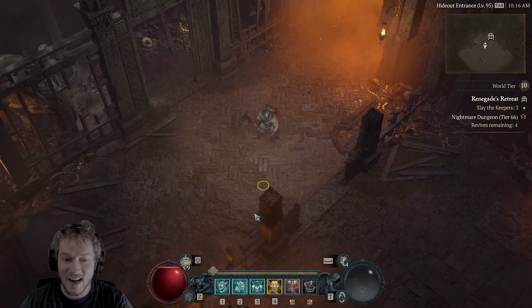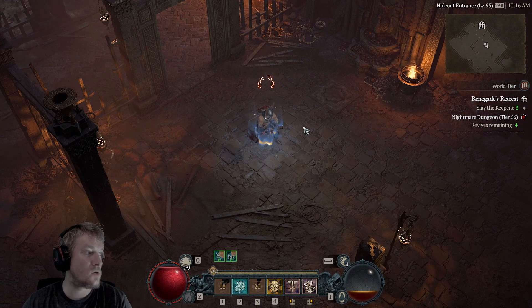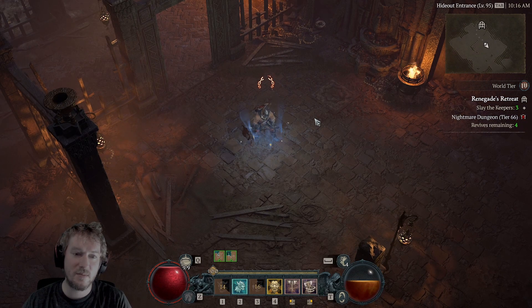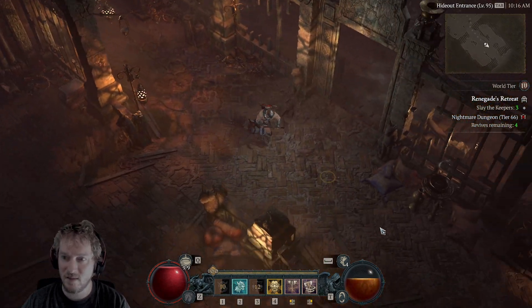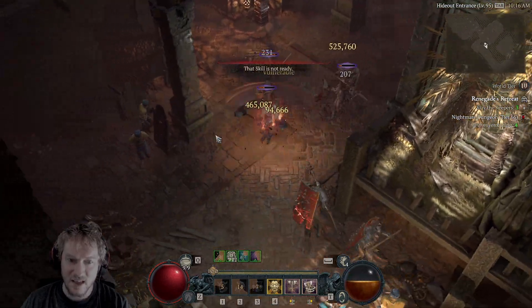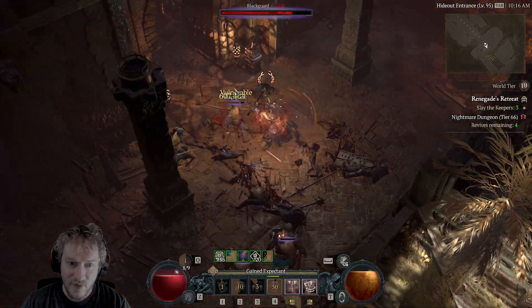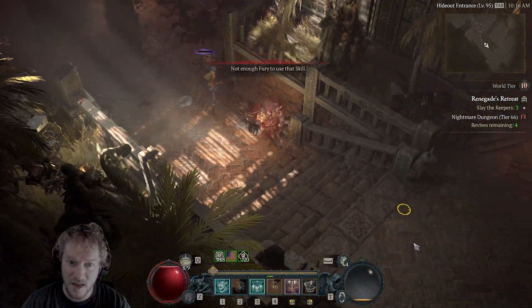The realization I came to after everything was that no matter how you swap or arrange the boards, you're still going to be going for the same stuff. You may be able to optimize and save a few points here and there, but it's nothing that's going to give you a night-and-day difference. This is a level 66 nightmare dungeon, as you can see.